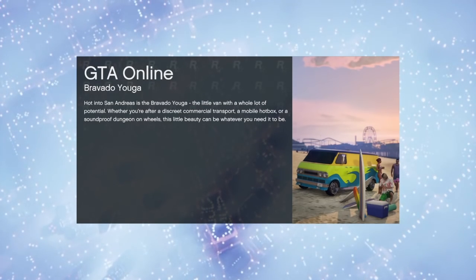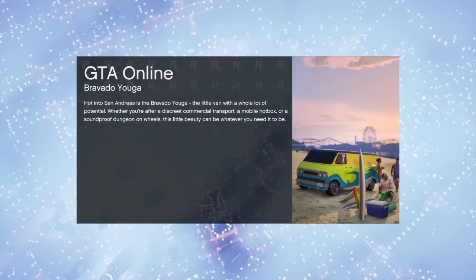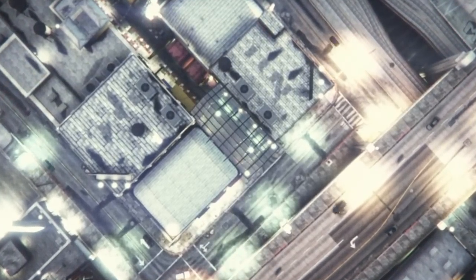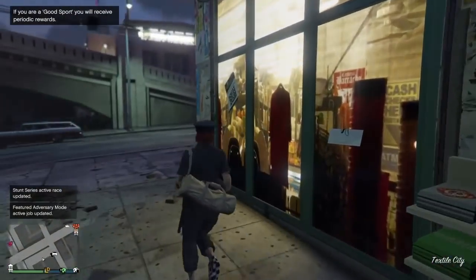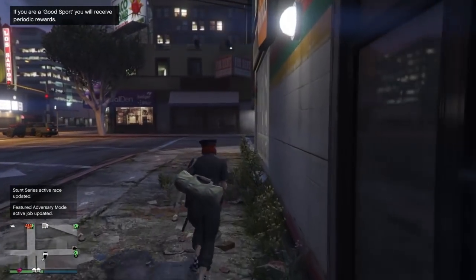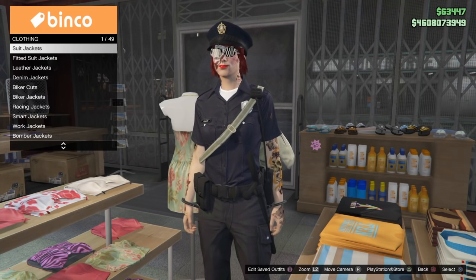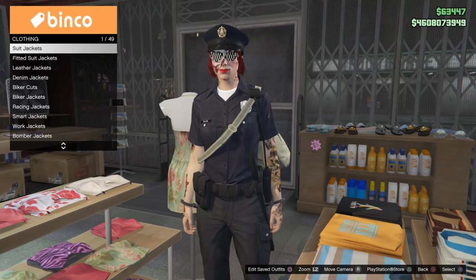Once you load back into the public lobby with your free roam outfit, you want to immediately run back to the clothing store as quickly as possible. Head over to any of the clothing racks and just hit right on the d-pad, then sit and wait in the menu. As you can see, I'm loaded in with my free roam outfit and running back into the clothing store. If you don't do this part quickly enough it'll switch you back to the CEO outfit and you'll have to start the glitch again.